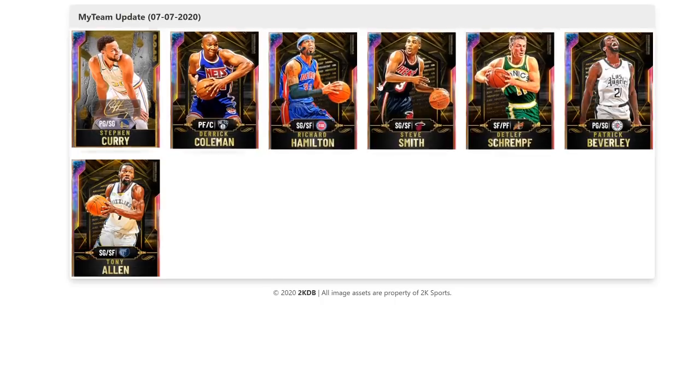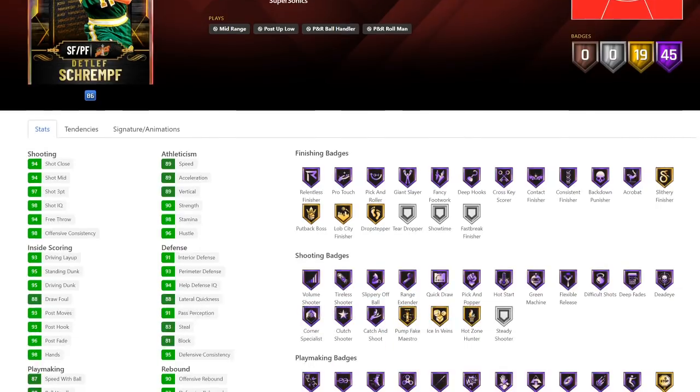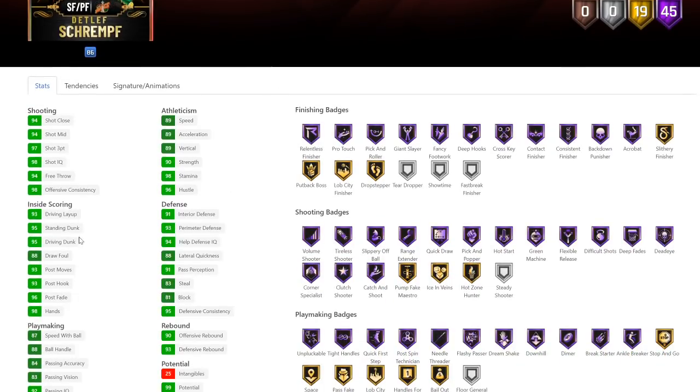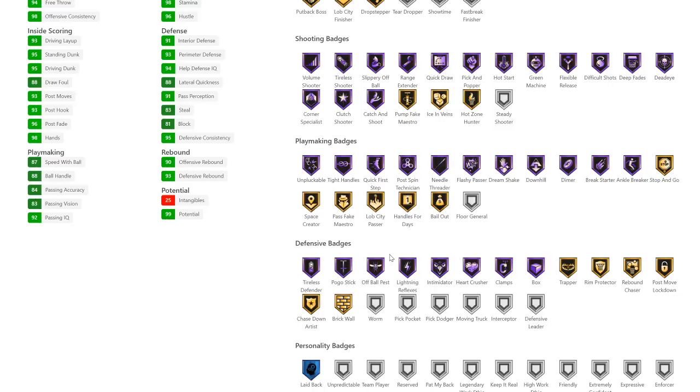Now we're into the interesting ones. Detlef Schrempf has got a 97 3-ball and a 94 mid, which is good. He's also 6'9" but he can't play the 2 — not ideal. He has a 7-foot wingspan, a 93 perimeter defense, and a 95 driving dunk, which is really nice. He might be best at the power forward. He's got pretty good post badges, basically every playmaking badge at least gold, Hall of Fame clamps, and Hall of Fame intimidator — which is big.